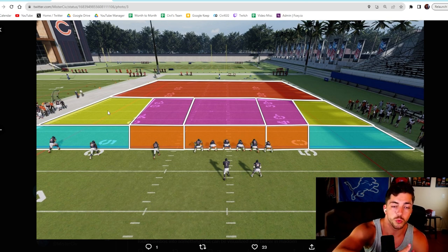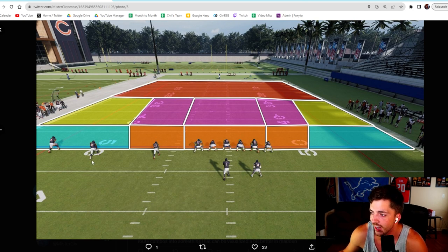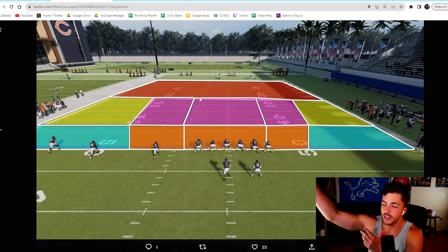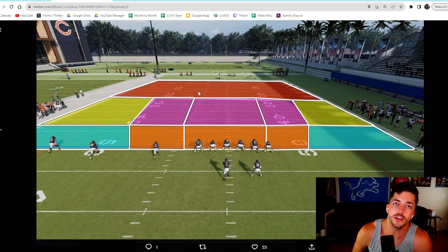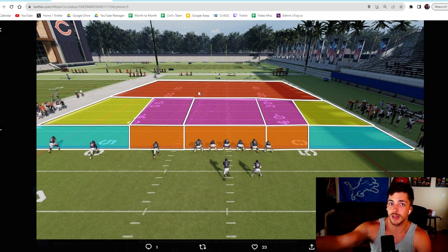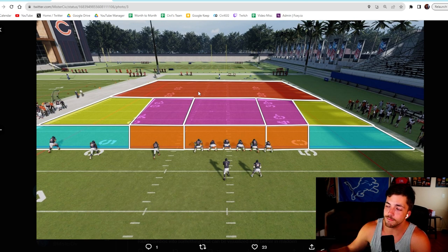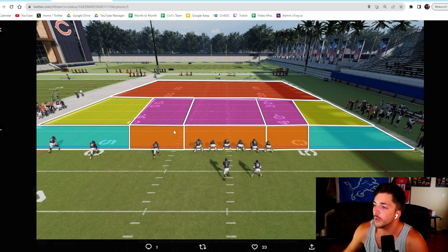On the left side we have the shadow flat, then the intermediate flat, which goes anywhere from about seven yards to roughly 25-30 yards down the field — it's a pretty big area on the sideline. Up top we have the red area of the field, which is just the entire deep part of the field. The reason this is all one giant section and not cut into thirds is that on any given play you shouldn't have two routes attacking this part of the field unless it's a designed bomb play.